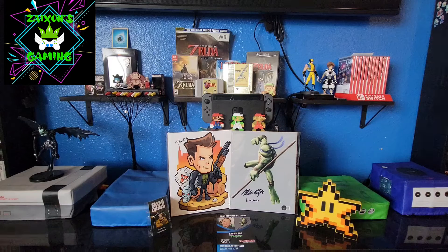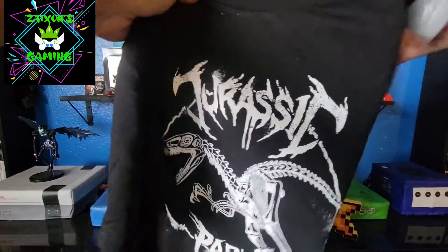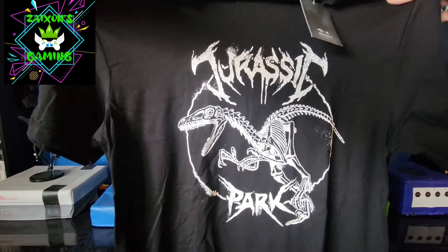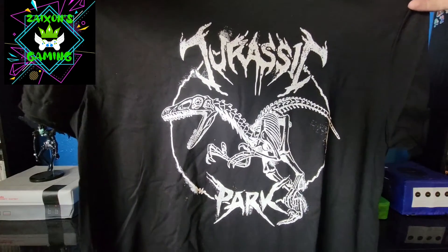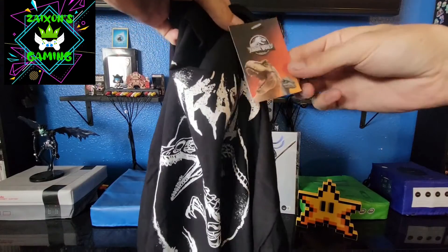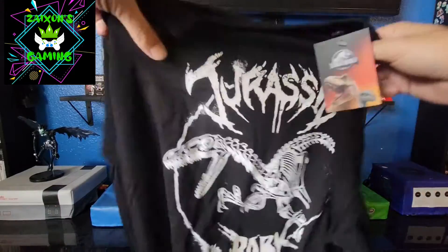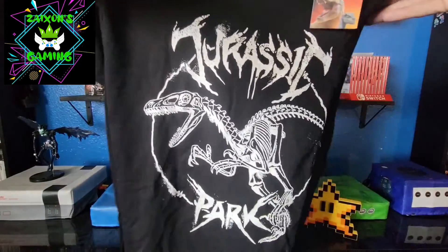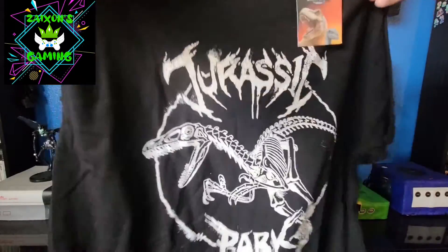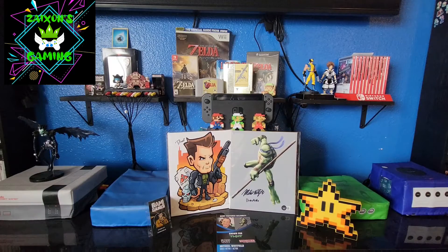Without further ado, let's get into the first item, which feels like a shirt. Let's see what kind of shirt we got. Jurassic Park — that is awesome! We got the skeleton raptor, that font is pretty cool. It is a licensed Universal Jurassic World shirt. These are pretty awesome, and it's black — I love black shirts. My friend is probably going to be screaming at the screen when she sees this because she's a huge Jurassic Park fan. I give shirts typically $12 from these boxes, so we're at $12 already.